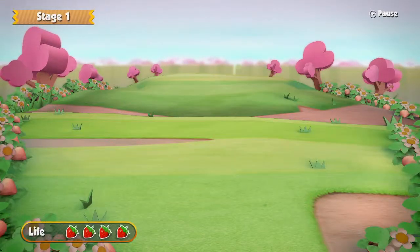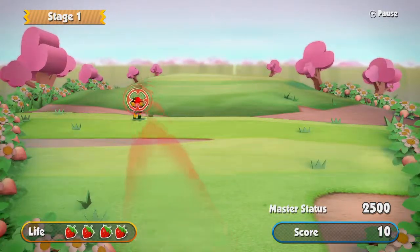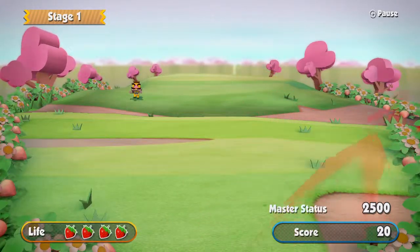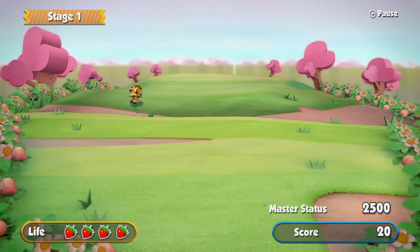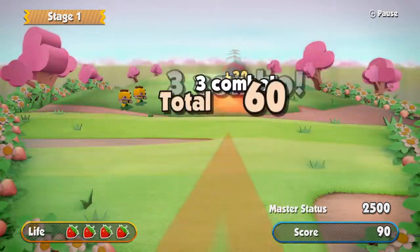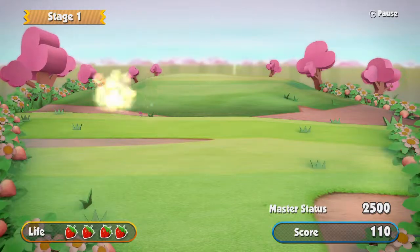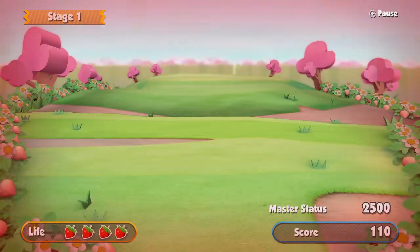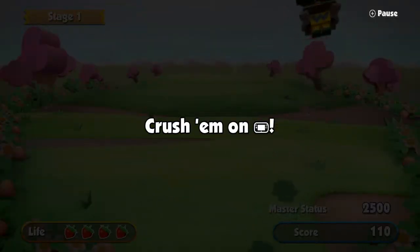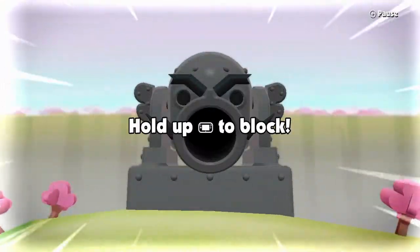All you have to do is stop these guys from coming and getting all your strawberries. If they get close to the screen, then you lose a strawberry. Sometimes you can hit them both at the same time, but it's hard to do — it depends on how close together they are. When they get this close, it comes on the gamepad and you have to tap them and stop them. They move pretty quick. Once you lose all four of your strawberries, then you basically lose the game — game over.